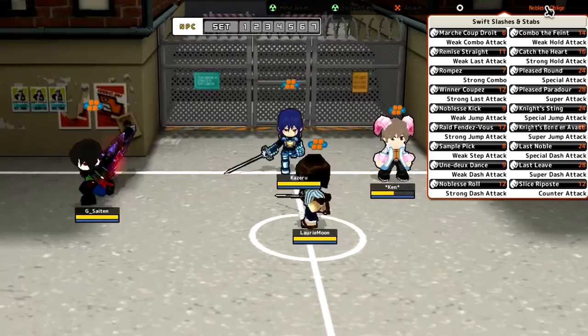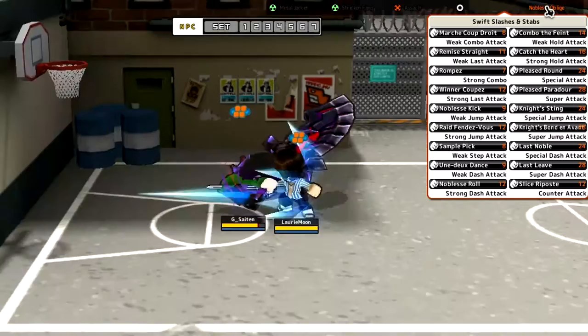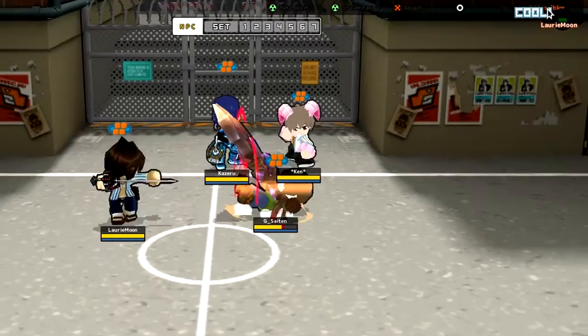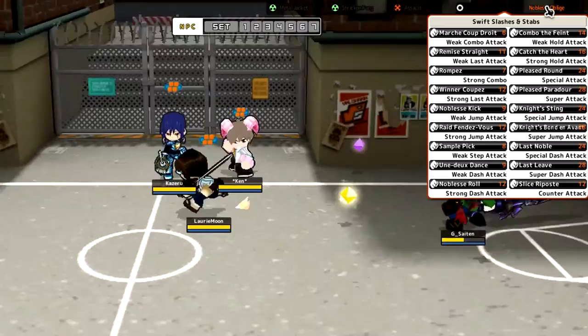Weak step attack — Sample pick. So the weak step attack is sort of like a little stab like that. But the weak dash attack is a bigger swipe — a bigger swipe with two hits. There's quite a lot of attacks with this accessory, but they all seem sort of the same thing — different variations of the same kind of swipes and stuff. Strong dash — Noblesse roll. So that swipes downward and makes them fall over, which could probably be comboed onto something else.